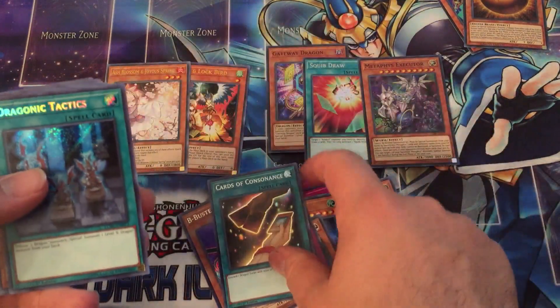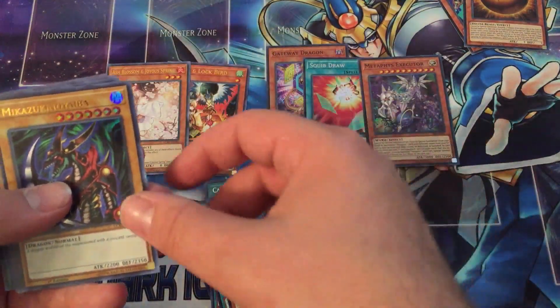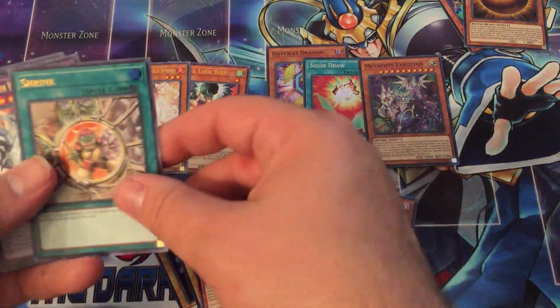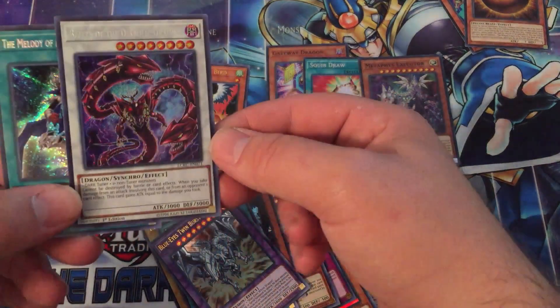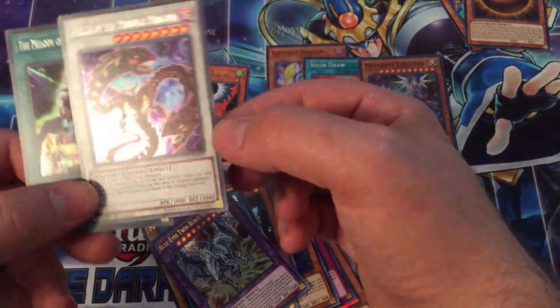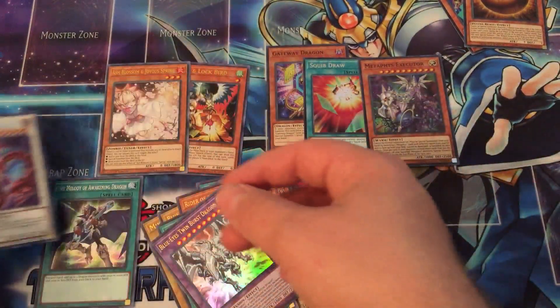For our Secret Rares, we have Ultra Straits, a Dragon Tonics, then getting to our Ultras: Heavy Mech, a bunch of Vanillas, a Rider Stormwinds, a Shrink — and a Biliged! I actually already have the Gold Rare version, but I really do like how the Secret Rare looks versus that old gross Gold Rare rarity. And then we have Melody of Awakening Dragon — it's a pretty cool card.